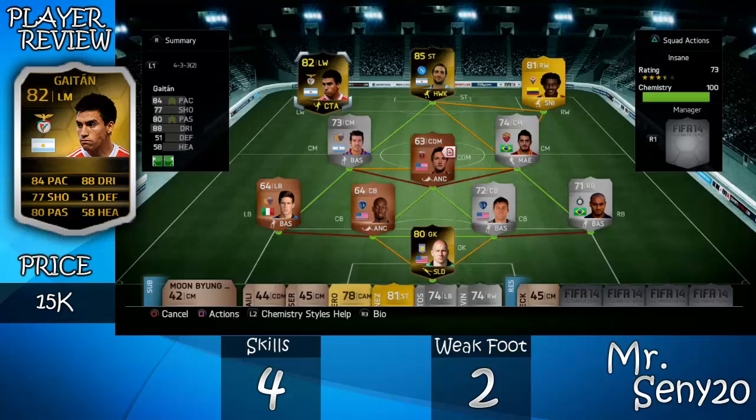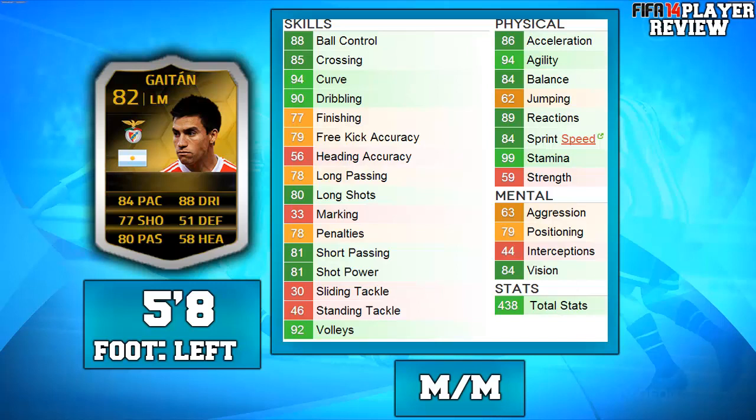I do expect a lot from informs because they have insane stats, and then they don't end up performing — and that's what Gaitan did. Sometimes he did perform really well, as you can see with his in-game stats. I'm going to show what the actual stats showed me, that he could perform well in certain criteria.